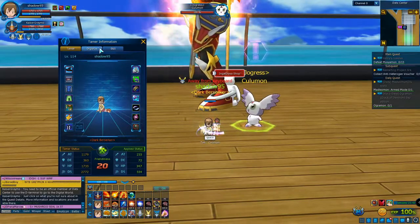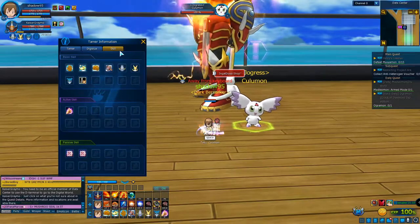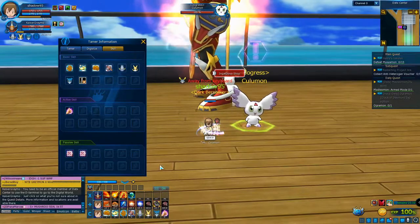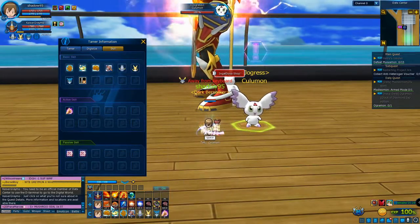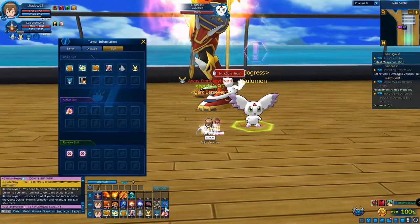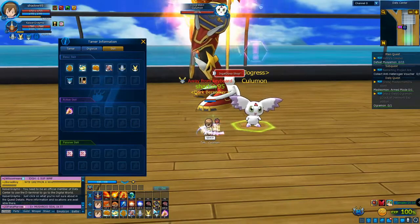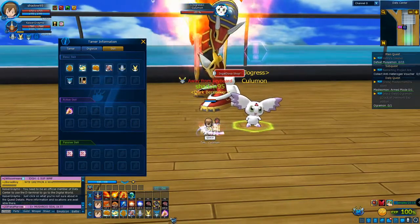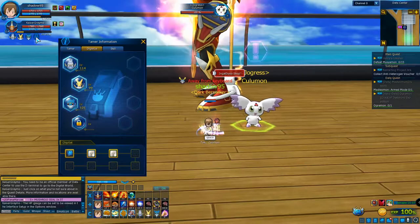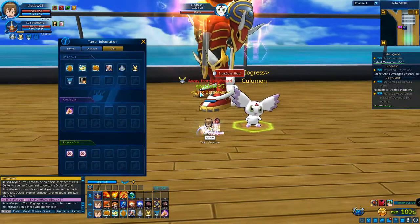We have a Digivice and then you have the skills — this is the main menu you need. I expanded this panel in order to use healing items and to travel between maps using jump portals. This is the place where I keep my tamer skill as well.